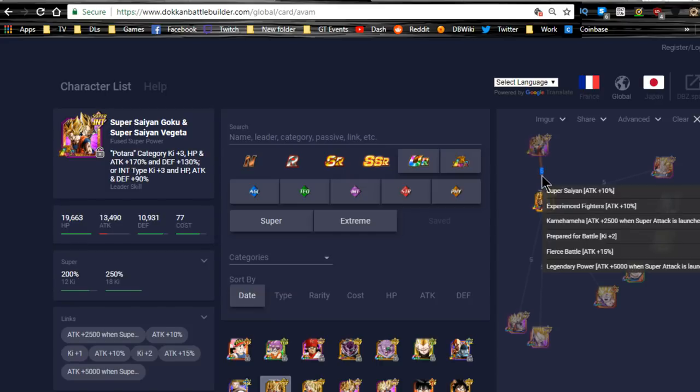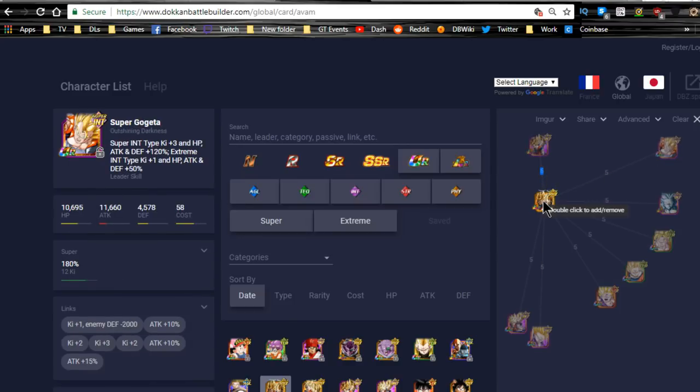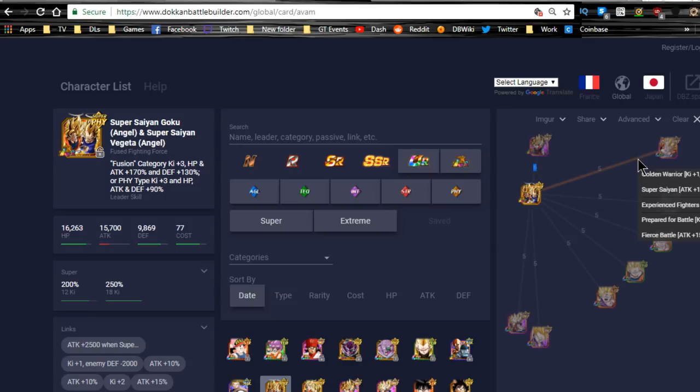Holy crap, almost all of them — Super Saiyan, Experienced Fighters, Kamehameha, Prepared for Battle, Fierce Battle, Legendary Power. His next best Linking Buddy in-game is going to be Technique Gogeta — 35% attack buff and 3 Ki, which is phenomenal. And both of them are Gogetas and they link together even after transformation.